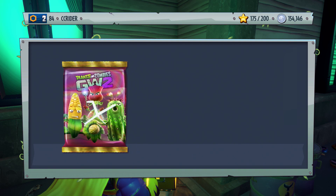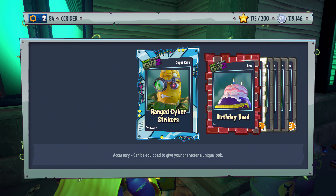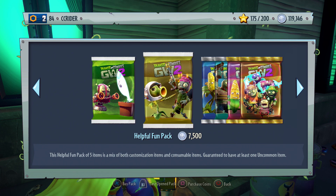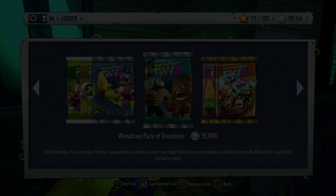Let's open up another one — we're almost at our final 100,000 here. We got the Ranged Cyber Strikers, Birthday Head — that one's cute — Pumpkin Weed, Silver Pattern Bandana, Silver Birdhouse Distractors, Stuck Salad, and Weed.